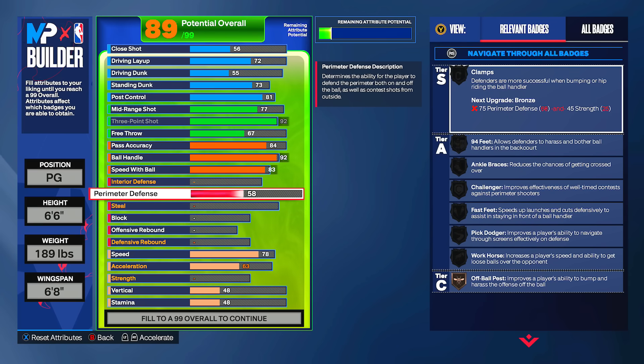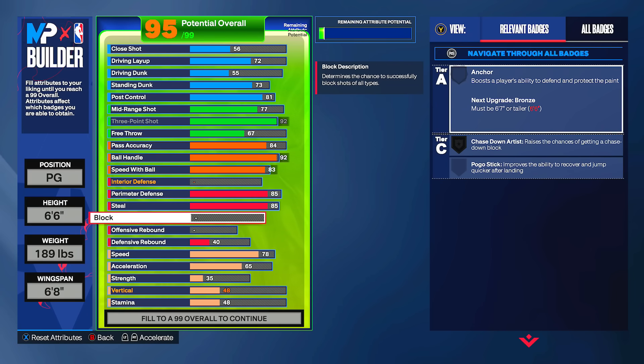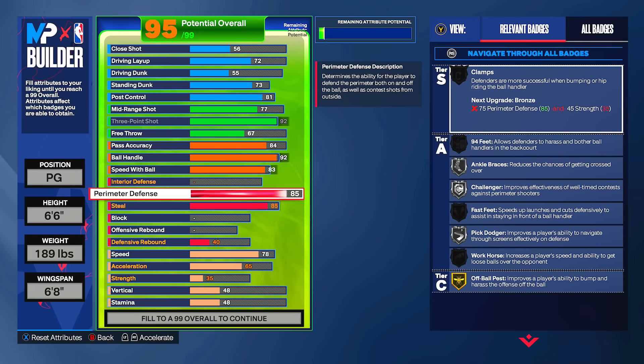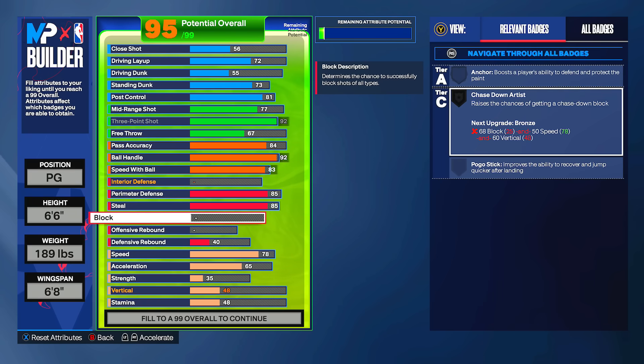83 speed with ball gives us hyper drive and related badges. I'm going 85 perimeter defense, which gives us silver clamps, and also 85 steal. I'm not touching interior defense or block — block is nice for bronze chase down, but with a 25 interior defense you can wall up in the paint and get plenty of stops. I recently tested bronze vs. silver clamps and silver clamps was a night-and-day difference.